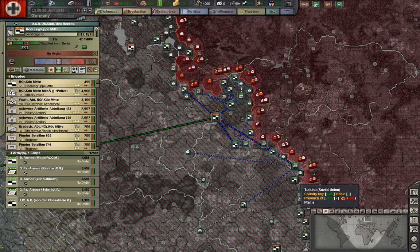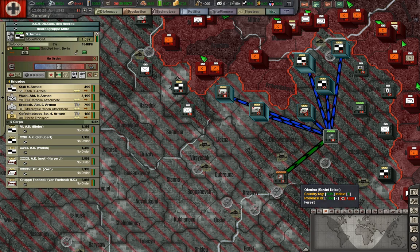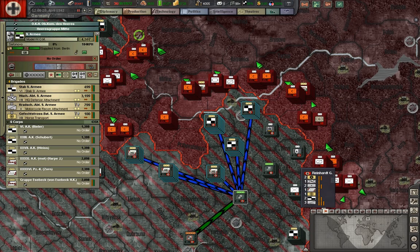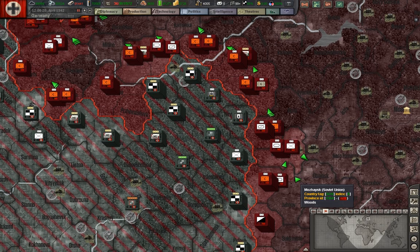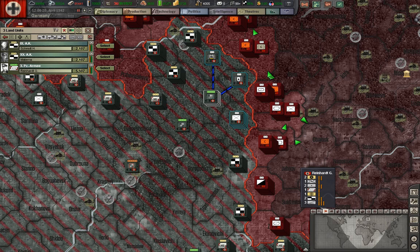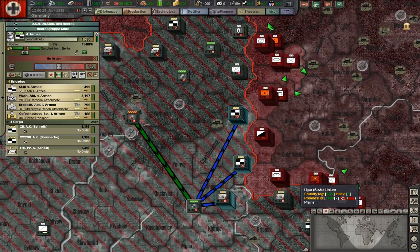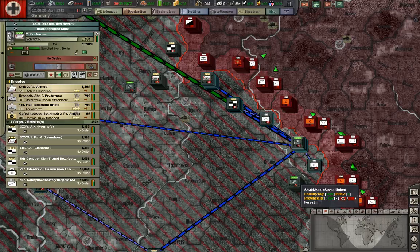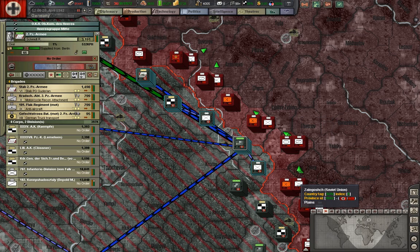For Army Group Center, we have some reserves deployed on the far left flank, then the famous 9th Army defending the left and bottom-left of the Rzhev salient, while the 3rd Panzer Army — which has no tank divisions — is holding the right flank of the Rzhev salient. The 4th Army is holding the bottom-right end of the salient, and the 2nd Panzer Army is holding this section of the line here.